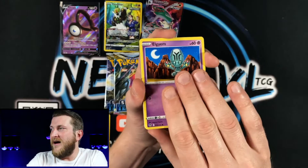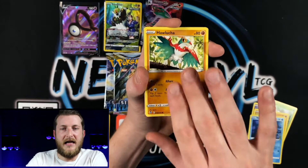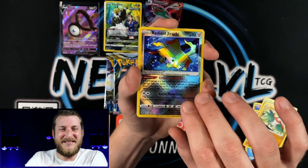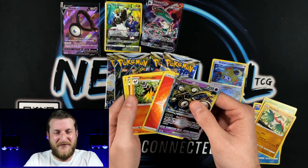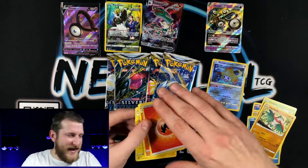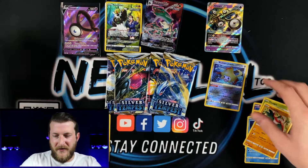Let's see if we can keep this momentum going. We got Alcremie, Foongus, Sandygast, Relicanth, Hawlucha, Radiant Jirachi — let's go! And an Unown V-Star — double banger! I am happy with that. Now we got the Unown V-Star to go with our Unown V. Love that Radiant Jirachi as well — that artwork is just absolutely beautiful.